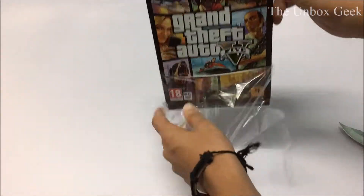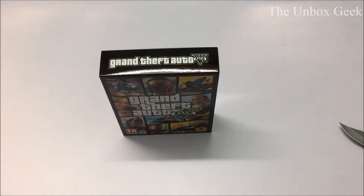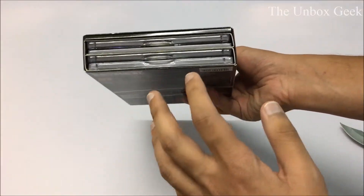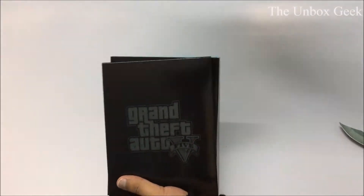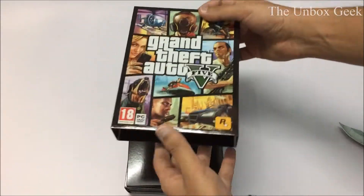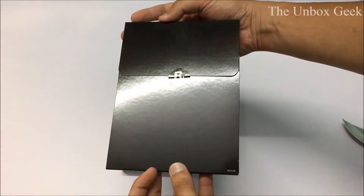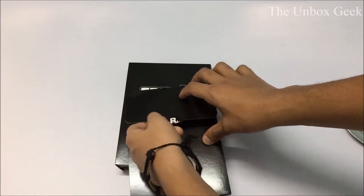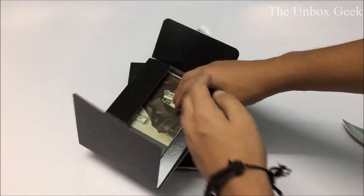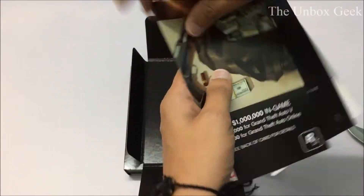I don't know how many DVDs or CDs are inside this box. Usually in India the packaging is not as good as it used to be, but now it seems quite good. Let's pop this open — boom, there you go guys, pretty easy to unbox. At first you get this kind of Rockstar greeting envelope. Let's see what it has.